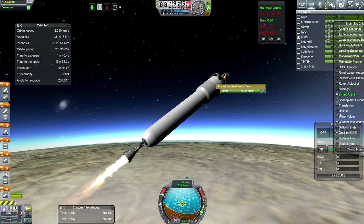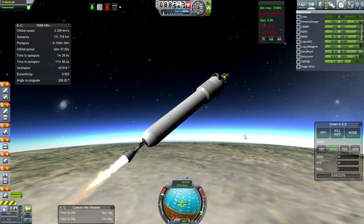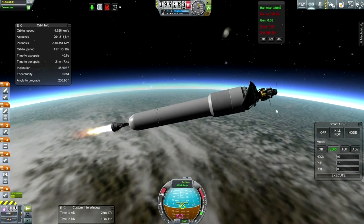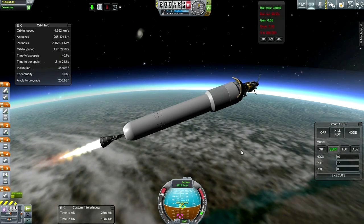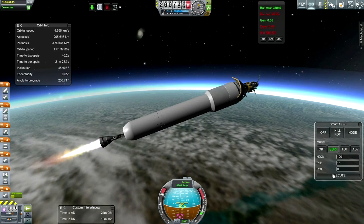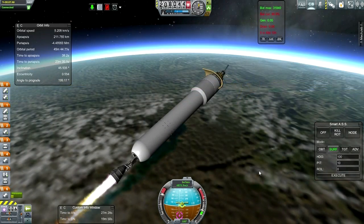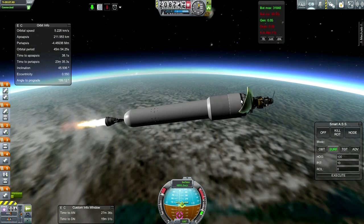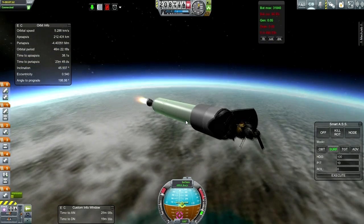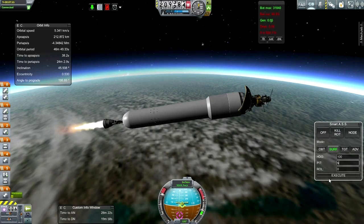Let's see what our delta-V is. Everything's good — yes, that is how much we wanted. Thanks to the lighter load, we are experiencing a much smoother ride up than the previous test, and I think we're going to have our orbit well under control here. Still got to figure out the procedural fairings, because obviously it works in other contexts — like my colonization series, they're working out just fine. Not too sure what's up here.